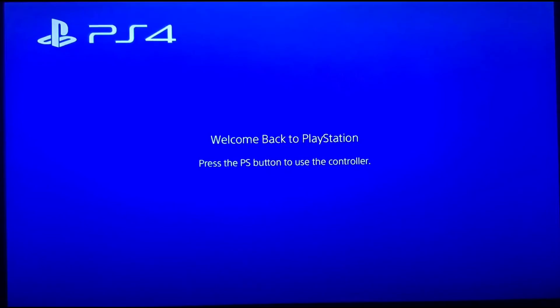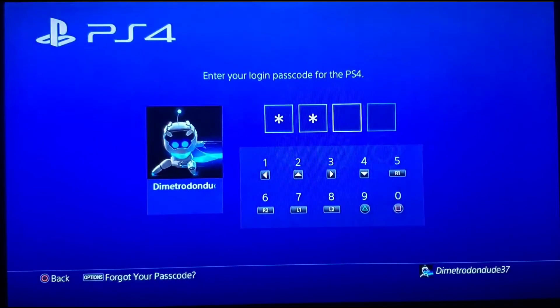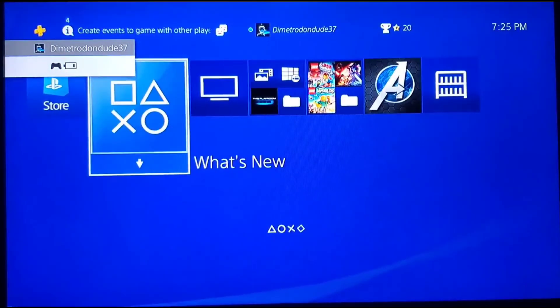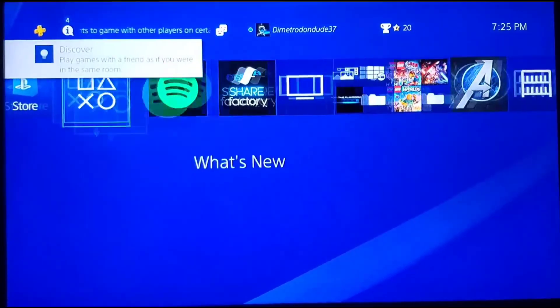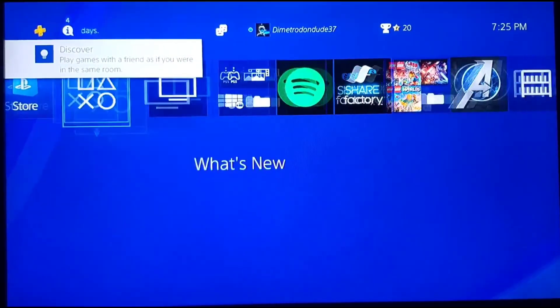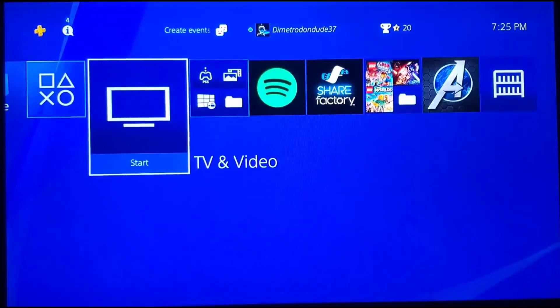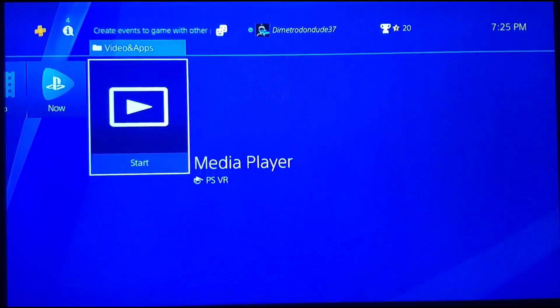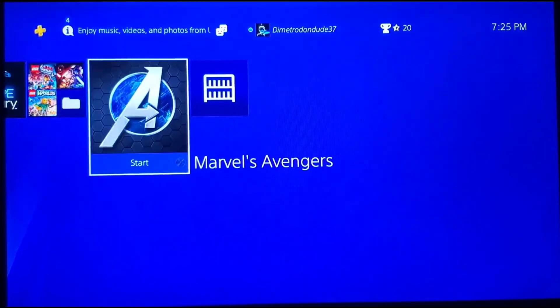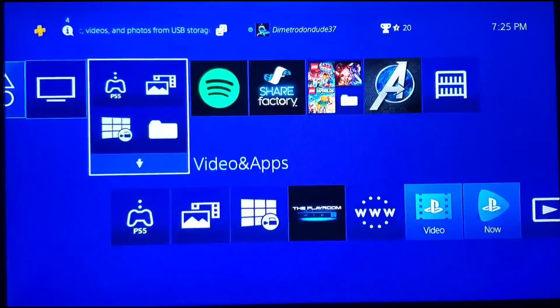It has finished. You can then just press the PlayStation button and log in like normal. Everything will be working, you're not going to be in safe mode, and you can use your joysticks again. That's basically how you do it. Everything should be in the same spot, so it shouldn't have messed up anything.